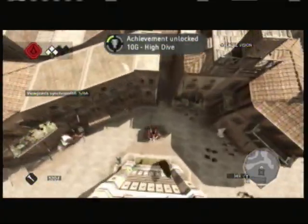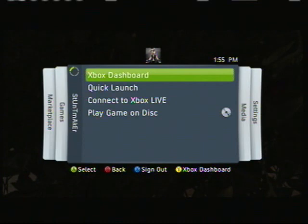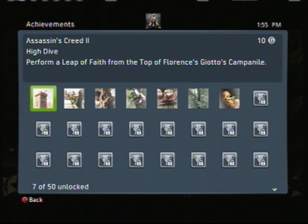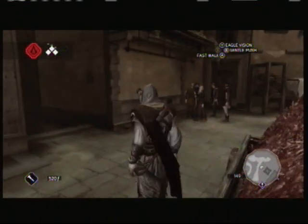High Dive — ten points. Going to take a look at it here for you. Perform a leap of faith off of the top of Florence's tower that I don't know how to pronounce. Hope you guys found this helpful. Stay tuned to Crossline, don't forget to subscribe. Later guys.